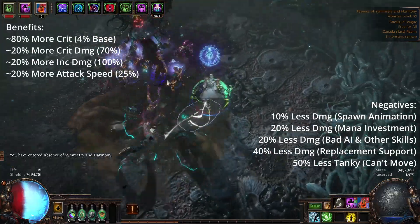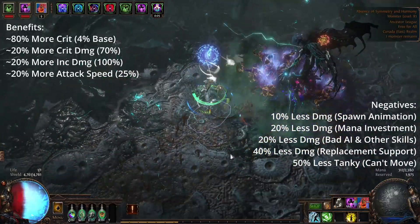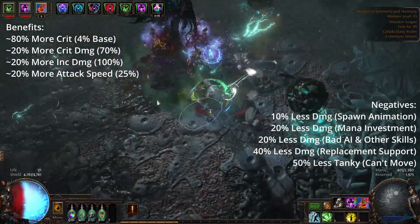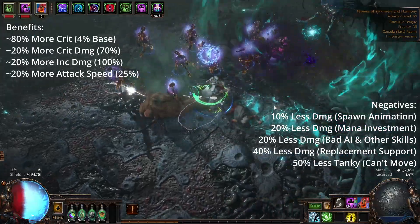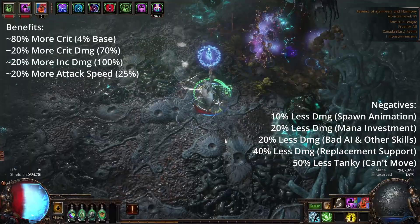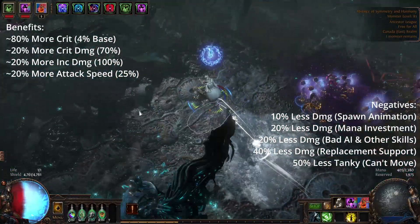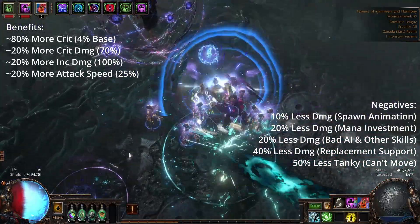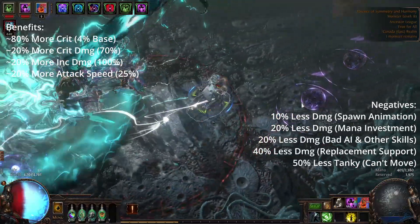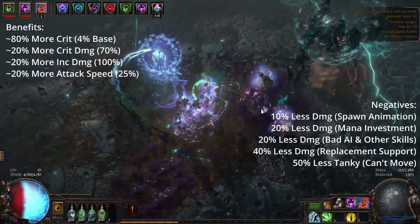Let's start off with the benefits, in that this support probably does three times more damage than any other support you can do, and that is through the 4% base crit that it gives, which for zombies with a base crit of 5 is 80% more crit. It also gives crit damage — giving us 70, which roughly is 20% more crit damage. It also gives our minions adrenaline, which is 100% increased damage, which again is 20% more damage comparatively to our other increased amounts of damage. And finally, it gives 25% increased attack speed, which is 20% more attack speed in my current setup.